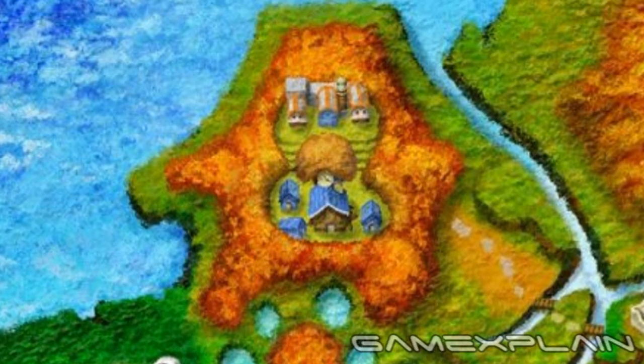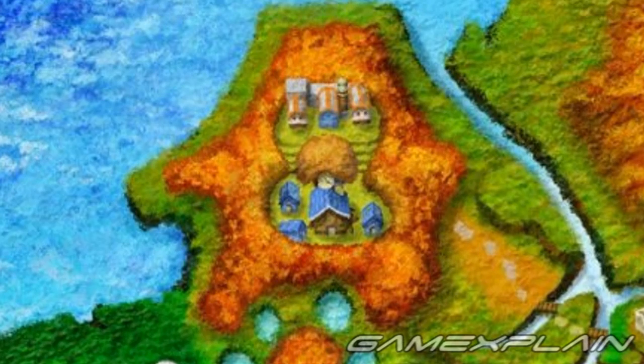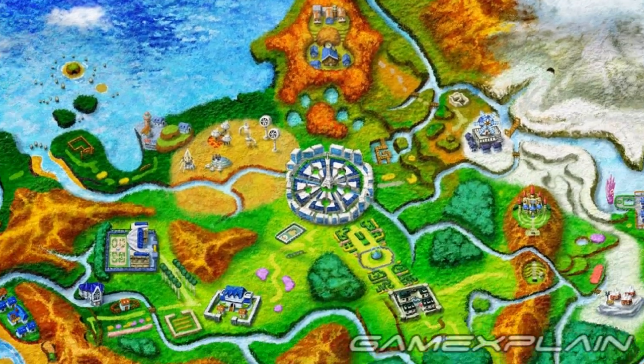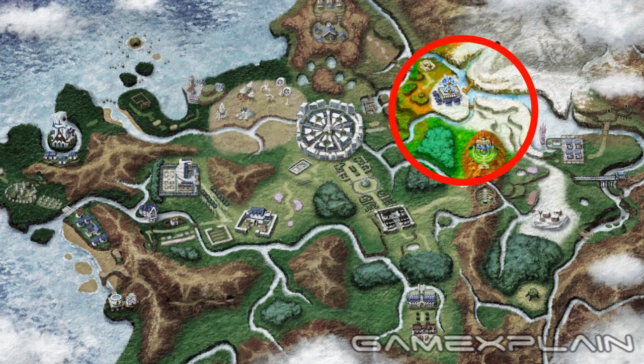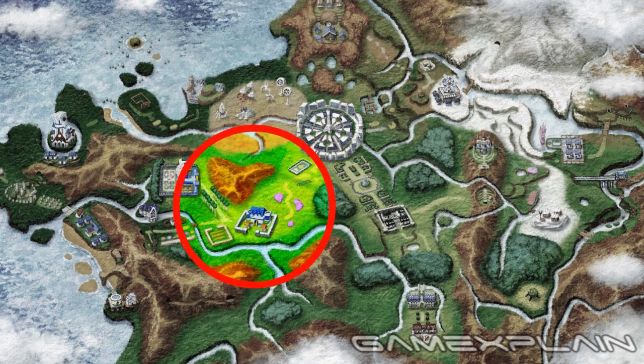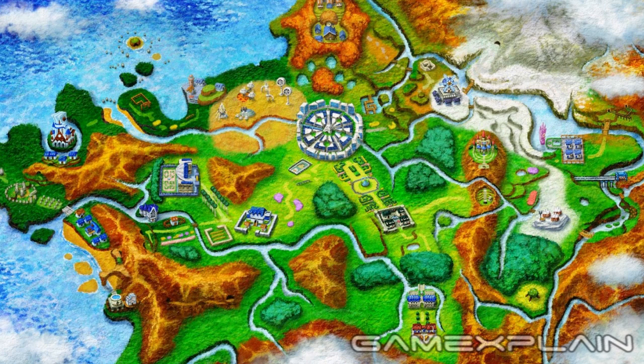We don't think the seasons are returning, and here's why. The northern area appears to be themed to autumn. Looking around the map, the other three seasons are represented too: summer with a desert and beaches, winter with a snow-covered area to the east, and spring in the flower-rich southwestern area. That's a level of diversity we haven't seen before in a Pokémon game outside of actual seasons, which would make their presence a little redundant — if not confusing — if they were actually included.